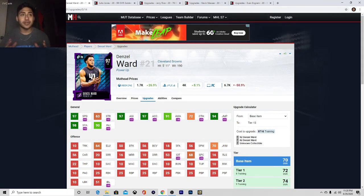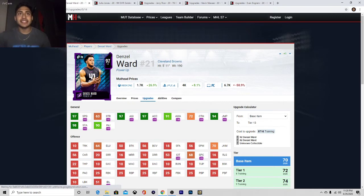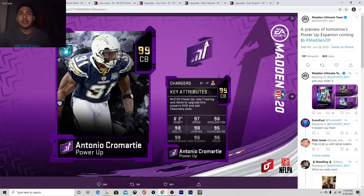These two cards are really similar. They both have 97 speed, and I believe they both have like 97-98 agility — their numbers are really close. And I remind you that you can put chemistry on this card and make it way better. If I pick up this card, I'm definitely going to put Spurt on him and make sure he has 99 speed, and then he's probably going to have 99 acceleration.